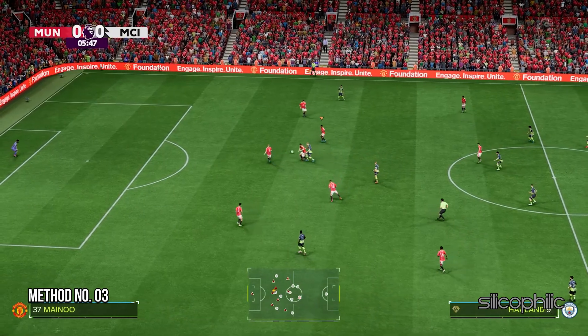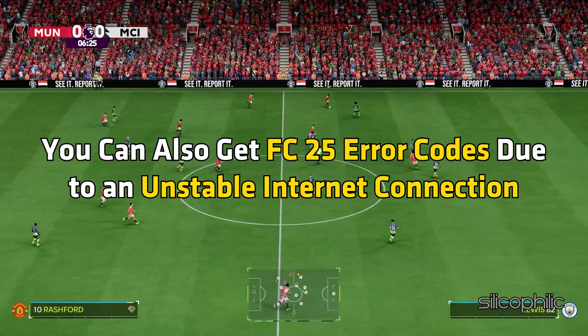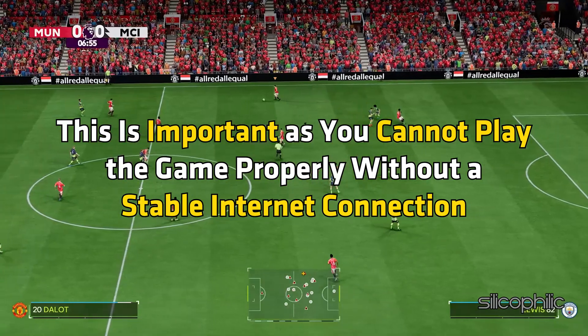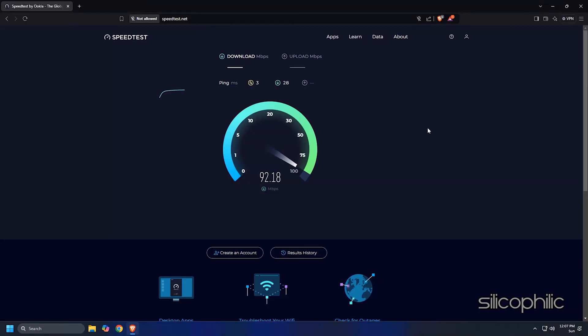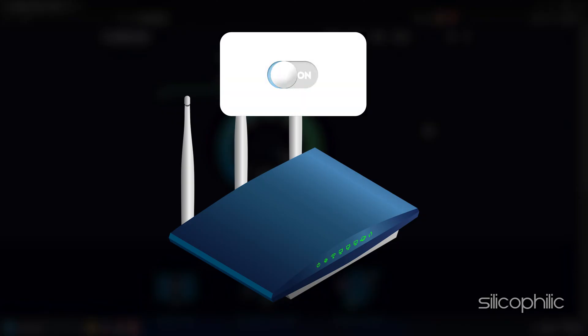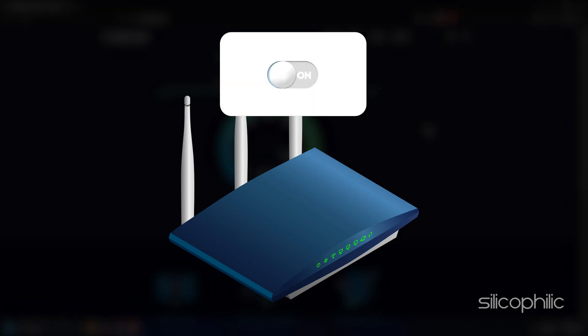Method 3: Check the internet connection. You can also get FC25 error codes due to an unstable internet connection. This is important as you cannot play the game properly without a stable internet connection. You can check the internet speed from speedtest.net. Restart the router or modem to fix the issue. Turn it off and disconnect it from the power source, wait a couple of minutes before reconnecting, then turn it back on and check.